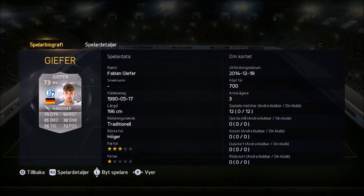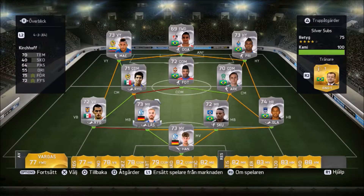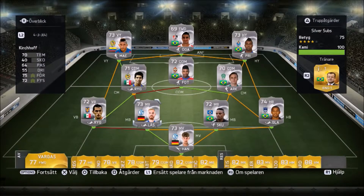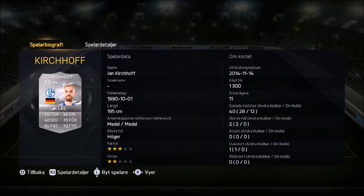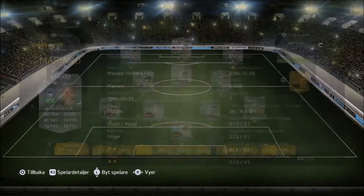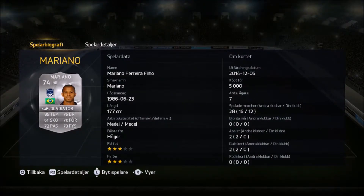On to the squads we'll be using when trying out Hazard. As silver subs we have Giefer in goal, mainly there for chemistry reasons to link up with Jan Kickoff, but he has really tall decent stats so it looks really good. At left back we have Toris Nilo - I prefer him over Ponce because of his work rates. Kickoff is really tall with very good stats. Same goes for Kleber - not as tall but really good stats, and we needed a Brazilian centre back to link up with Mariano and Mauricio.